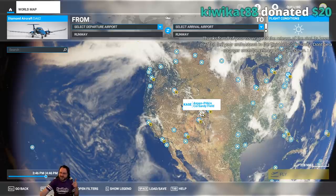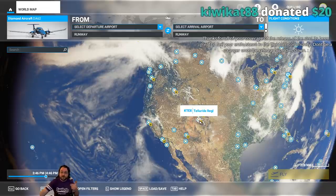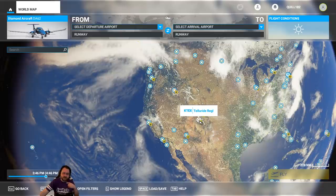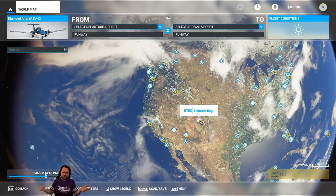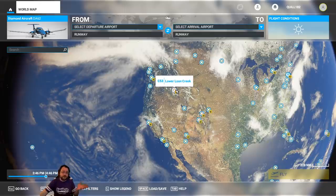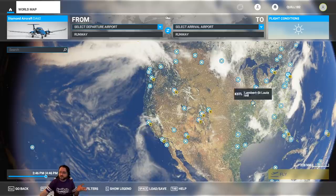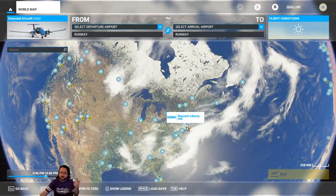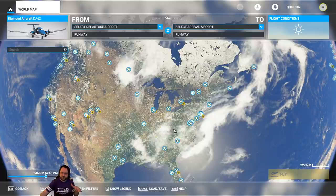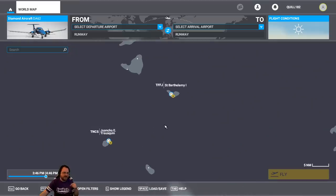You can get the full list of airports from the product page or Wikipedia. Over here we've got Denver International, Aspen, Telluride — which I believe is one of those super high elevation airports around 10,000 feet — Sedona, Seattle-Tacoma International, San Francisco International, Los Angeles International, Toronto, JFK, and Orlando. The star doesn't necessarily represent just the airport but sometimes the surrounding custom area too.